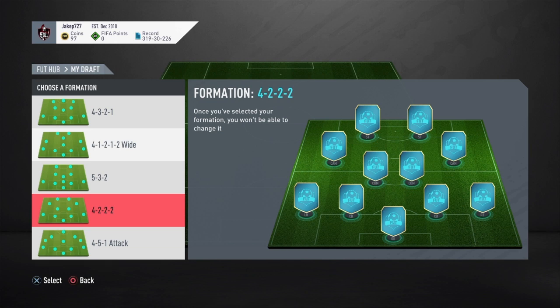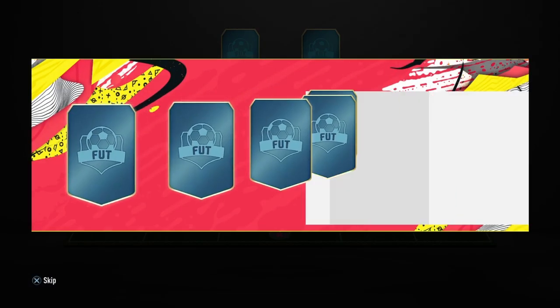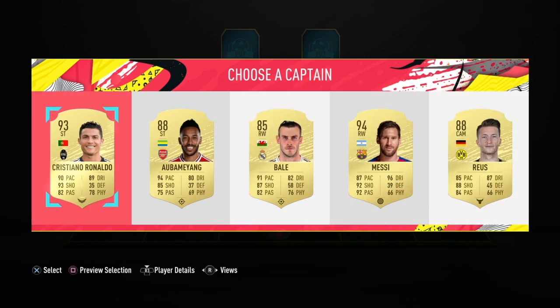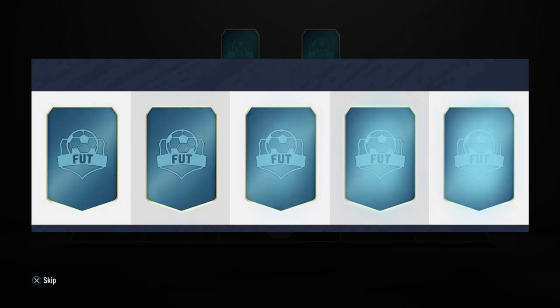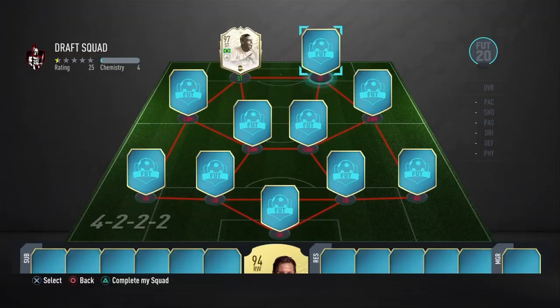Alright guys, how's it going? We've got another video. So apparently there's a glitch going around where you can get free loan player packs. I don't know if it's true, but apparently you have to do a draft and then the loan packs you get from draft you can sell for money. I don't know how true it is, but we'll try it. Let's see where we should build the draft.